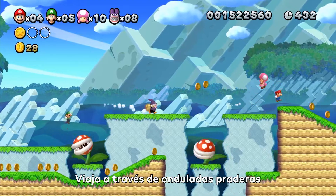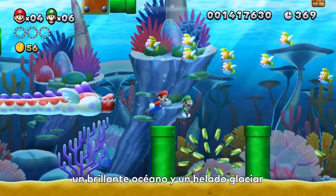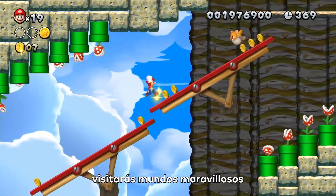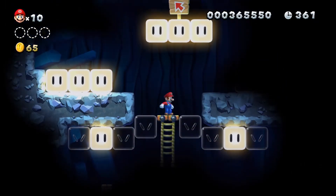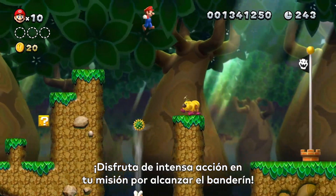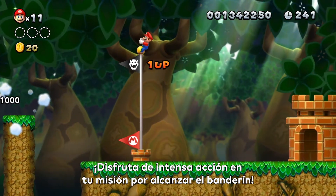Across rolling plains, a sprawling desert, sparkling ocean waves, and a frosty glacier, you'll visit worlds of wonder, danger, and so much more. The action really heats up as you shoot for the goal pole!